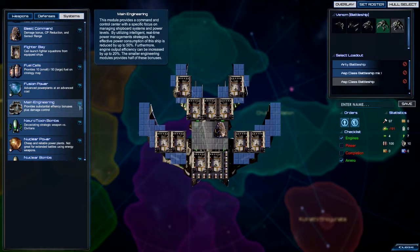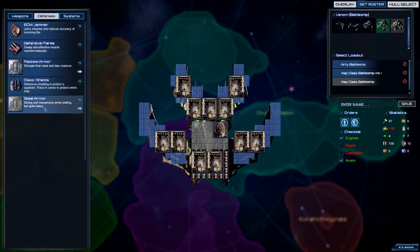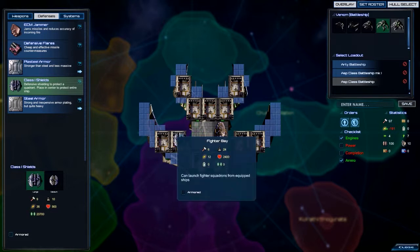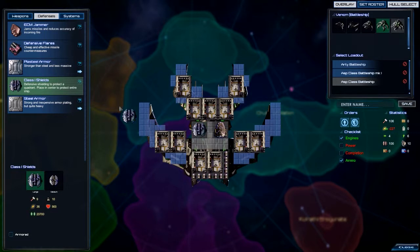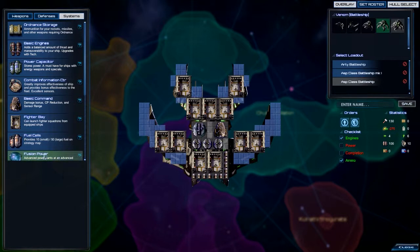What does main engineering provide? I don't think we'll need this. We might want to put a couple of shields - that's for sure. I don't think we'll need a CAC here because we'll already have quite a few CACs on the other ships, so that should be good enough. We'll put fusion reactors in here. Can we put big weapons somewhere? Sure, why not.